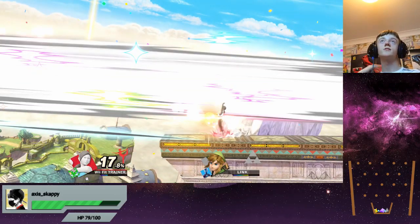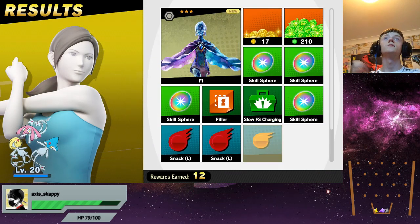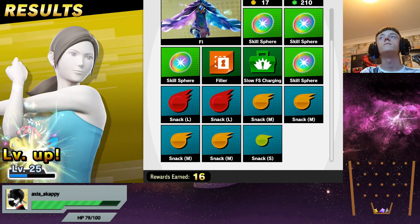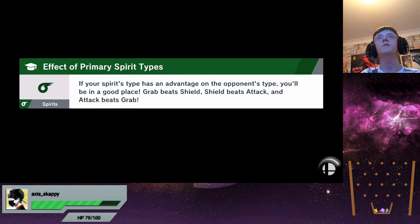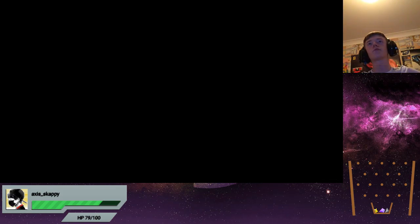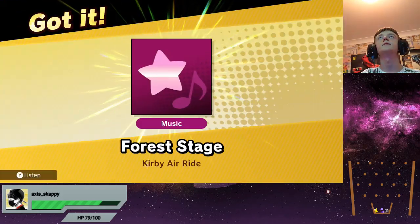I was going to charge up the thing and then kill him, but okay. That was easier than I thought — for an ace as well. Maybe on the spirit board it's set to hard difficulty or something, because it seems to be a lot easier to get ace spirits and legendary spirits in World of Light. Maybe they just put the easier ones first.